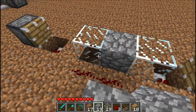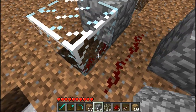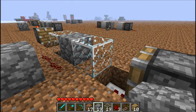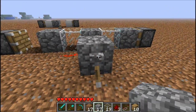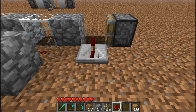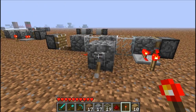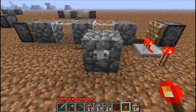Now we have to figure out — the redstone is transmitted down there, which means this block will be powered next. So you should place a cobblestone over there. Finally, you add the output. There you go.